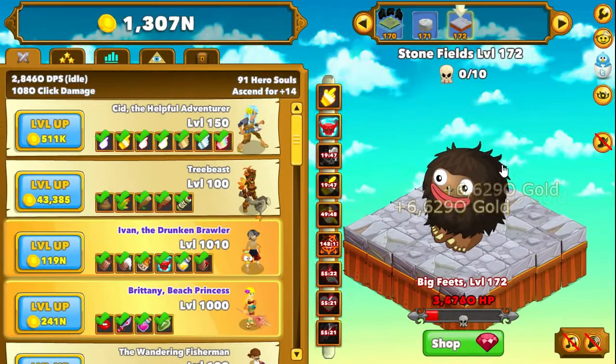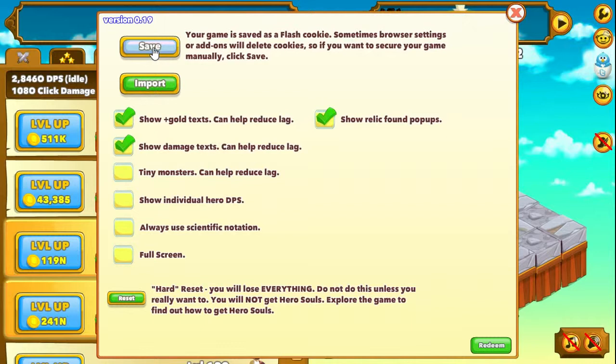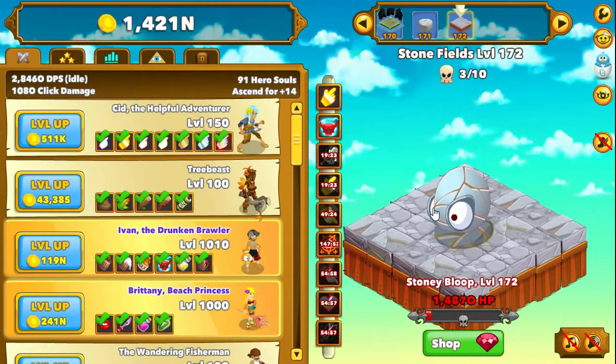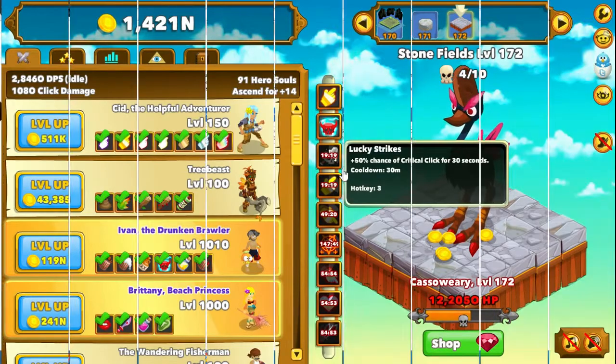So here's how you're going to want to prep. You're going to want to press this wrench here, and go to save. This is going to pop up a download box. I just created a Clicker Heroes folder, and what I did was save the file — it's a .txt file. Very simple, everybody should know how to do that. And then what I did was load this website, which I'm going to pop up for you right here.